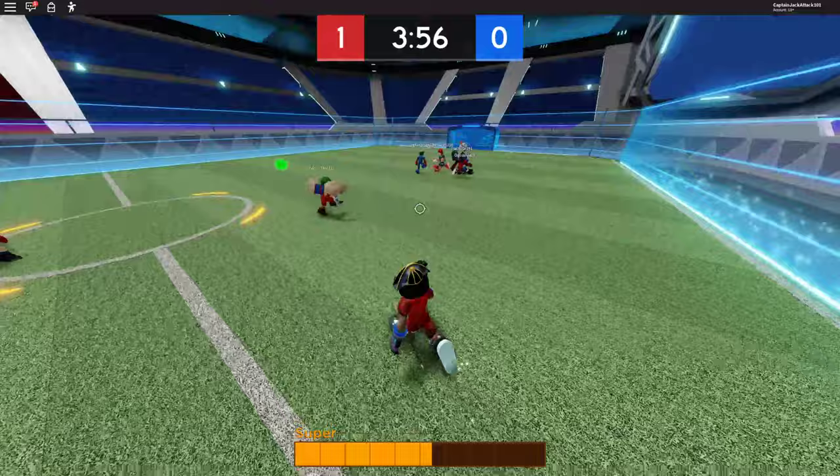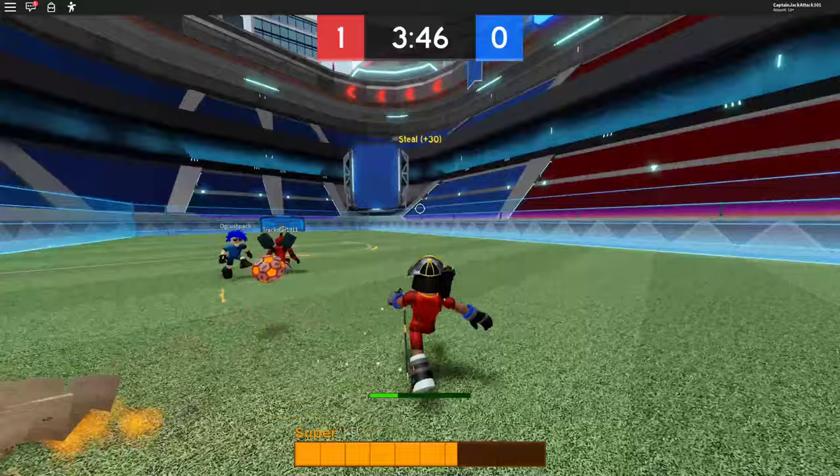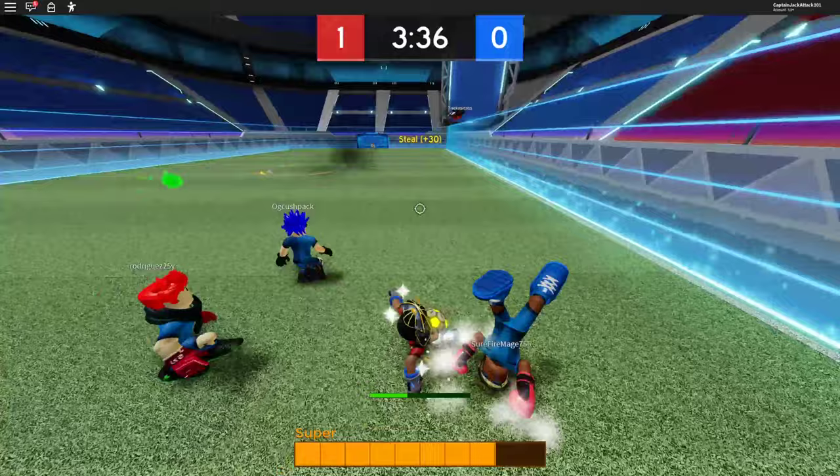Oh no, the bomb right there got us. Hopefully we're able to get the tackle on sure right here — not enough range on that. The spin move as well. There we go, you're able to tackle him there. Let's get the tackle before he shoots it — not a chance there. Our goalie's pretty low HP at the moment.